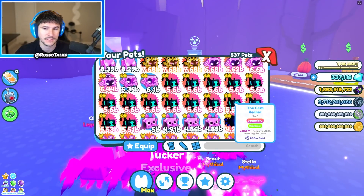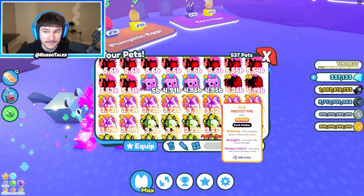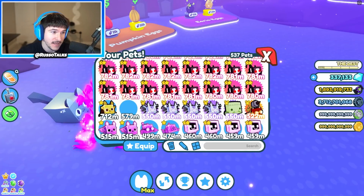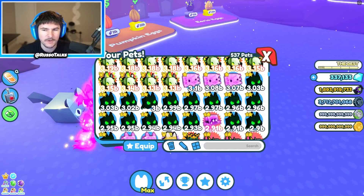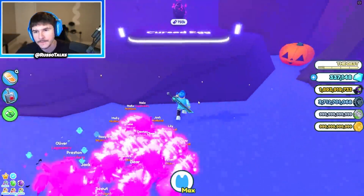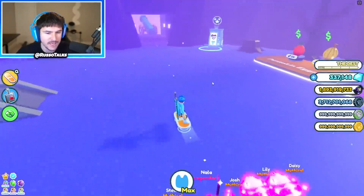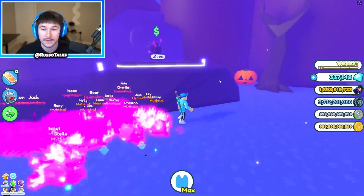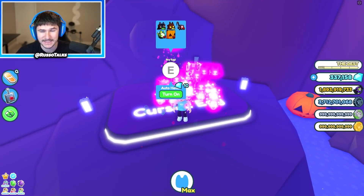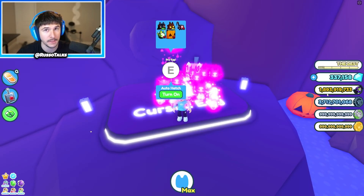Let me know if you guys find it in the comments — I'm very curious how common this thing is. I just wanna know the rarity. I had about 416 pets in my inventory and now I have 537, which means I got a lot of Legendaries. So many of these I'm gonna fuse, but they don't really give me that valuable of stuff. Anyways, we're just gonna keep on opening. 25 minutes in — I'll see you guys when we're at about an hour, and maybe we'll find that huge pumpkin cat. I've already used almost 600 million candy.